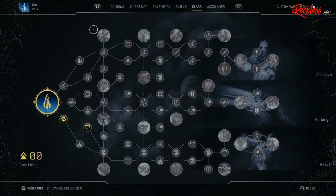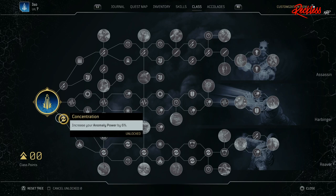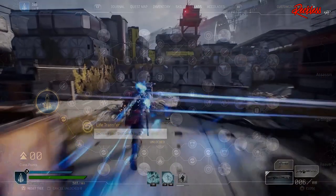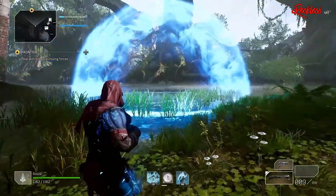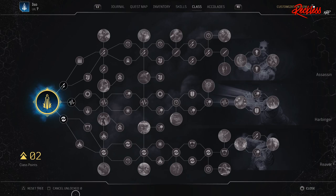As for the class tree, I am going with the Reaver. This focuses on your anomaly power as well as your shield to help you stay alive. The first two points I put into the tree went to Concentration, which increases my anomaly power by 6%, and then Life Transfer, which increases my skill leech by 6% as well. I may play around with the tree a little to find out which path on the Reaver tree I like best. Remember, we only get 20 points to fill out our class tree, so use them sparingly. You may cross into another one of the trees and then come back, but 20 points is all we get. I made an in-depth video for each of the classes which included explaining what each class tree does, and I will put those in the description of this video.